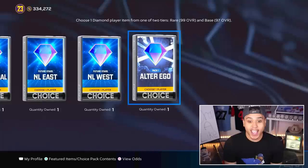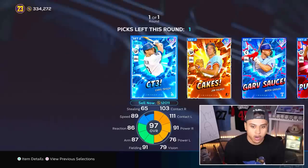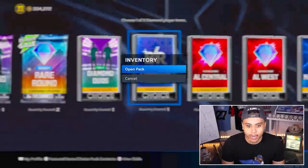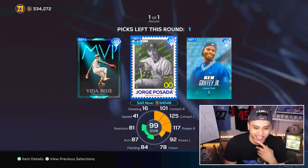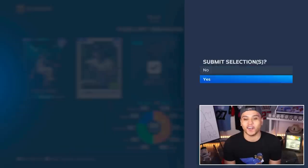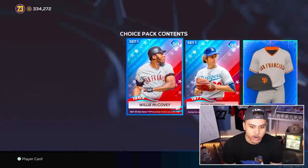Final Alter Ego pack. Nine base rounds today — make it ten, baby. No-brainer, I gotta go CT3 — this card is a glitch. Next pack: Ken Griffey guaranteed. We could also go Jorge Posada, back in the good old days when these cards were actually sellable. But we know who we're going — Ken Griffey Jr., who I was the first in the world to unlock, by the way.